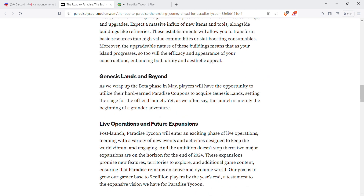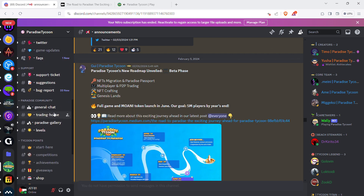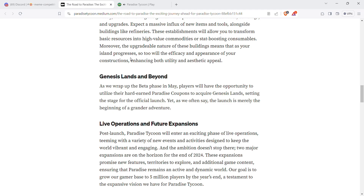Genesis land — I don't like land mechanics much. As we wrap up the beta phase in May, players will have the opportunity to utilize their Paradise Coupons to acquire Genesis Land. To get Paradise Coupons, join the Discord — they have competitions, giveaways, and meme competitions where you can win epic chests and tycoon points. That's the best way to get Paradise Coupons.